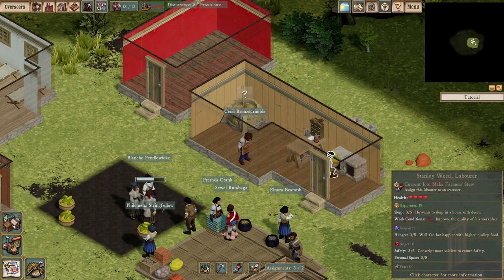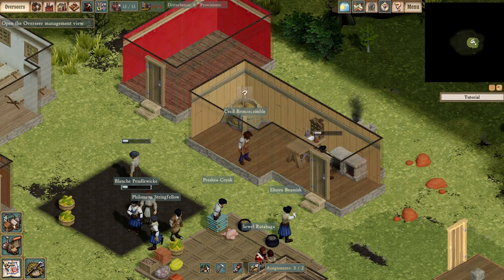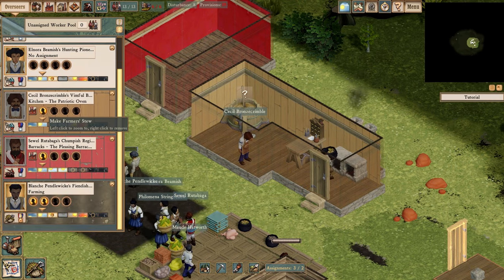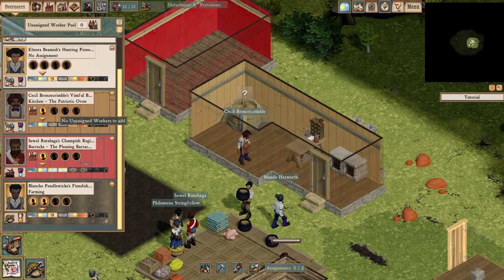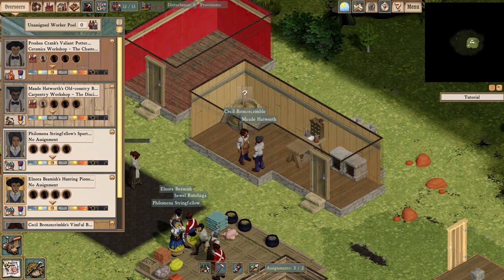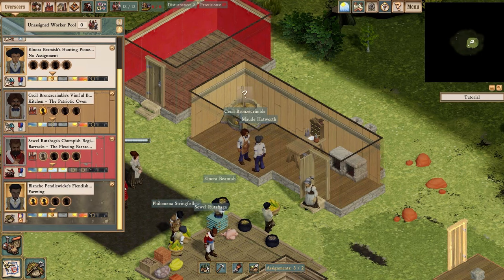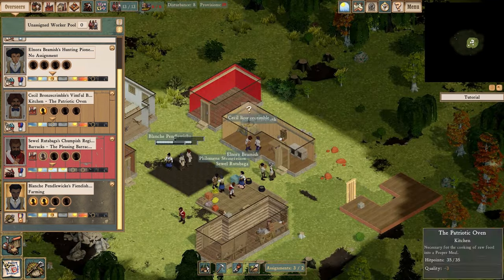If we pull up the overseer list on the side, this is the representation of Cecil's crew. He's got this worker who just made a farmer's stew, and these blank spots are where I can put additional workers. I've assigned all the workers I have; when I get new ones they'll appear in the unassigned pool, and then I put them into whichever work crew I want to have laborers.